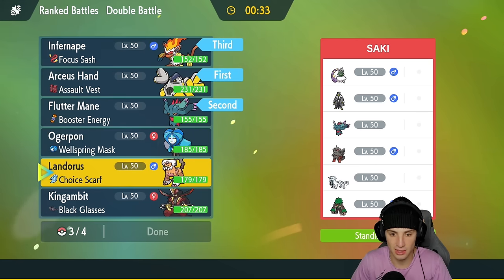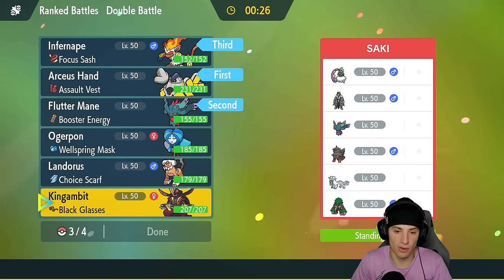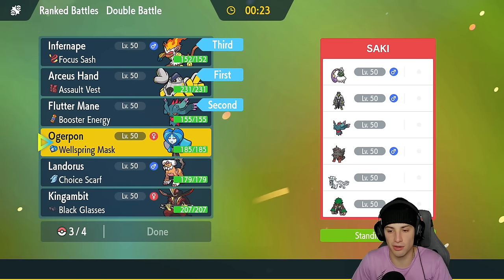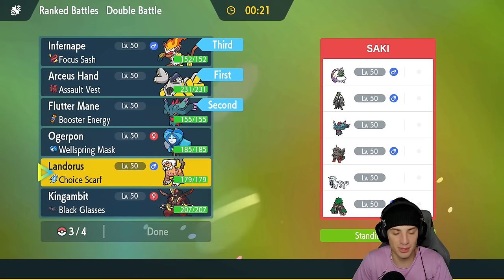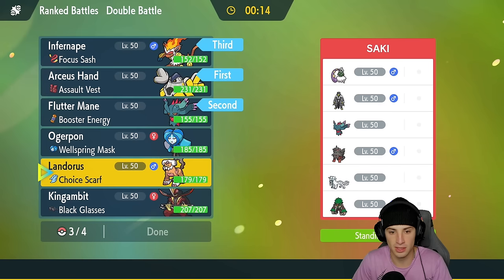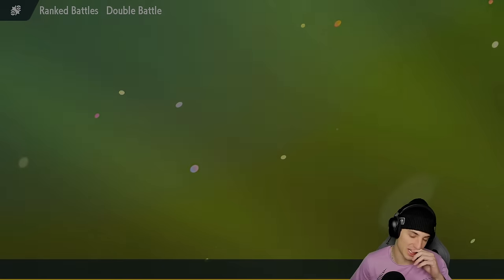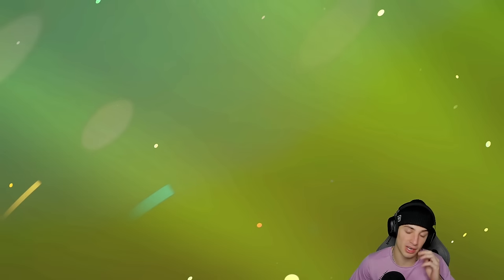I'm going Iron Hands and Flutter Mane as lead, Infernape as a back-end Pokemon, and Ogre Pon in the last slot — it's got Water Absorbed to deal with Urshifu and can hit hard on other Pokemon. A Pokemon we have to watch out for is Rillaboom. I'm locking it in — let's grab a win in match number one against this tough meta team.